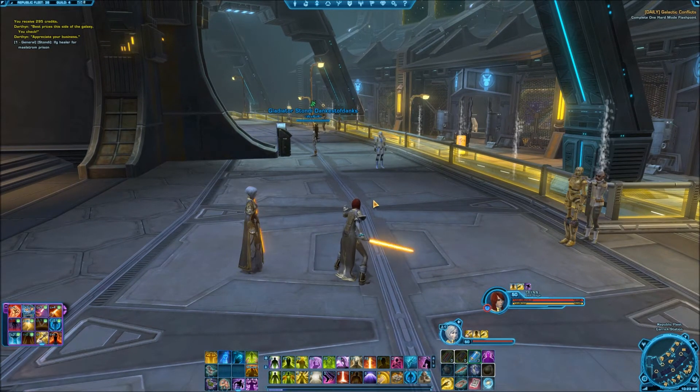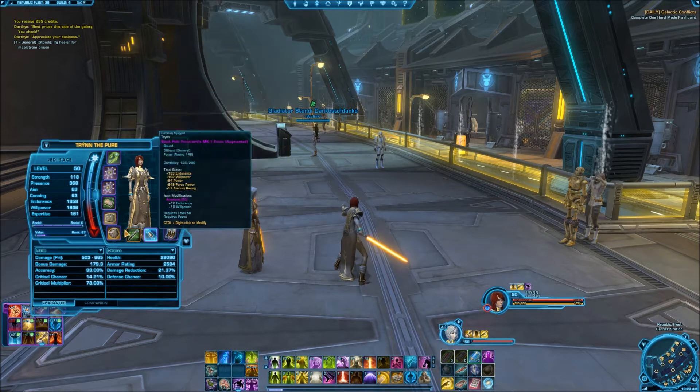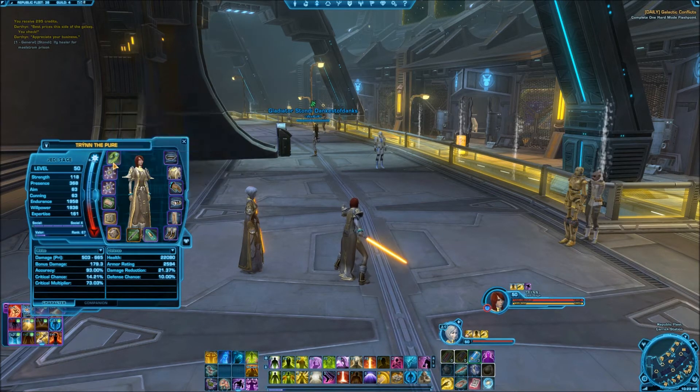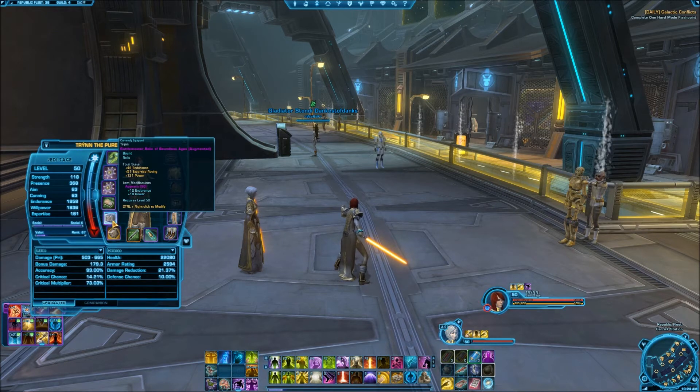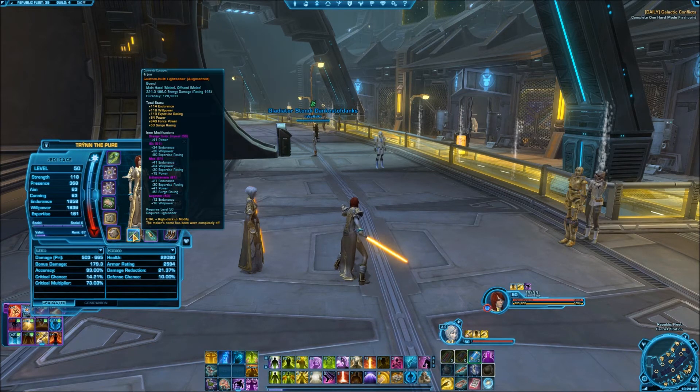As you can see, my gear is a little bit different than it was in the last video like this. That's because I've upgraded a few more items. I practically have all Black Hole items now, except for a couple things. My Relic — I'm going to wait and get the War Hero. And my robe here is still a Columni robe, but it has Rakata items in it. Other than that, everything else is Black Hole or War Hero.